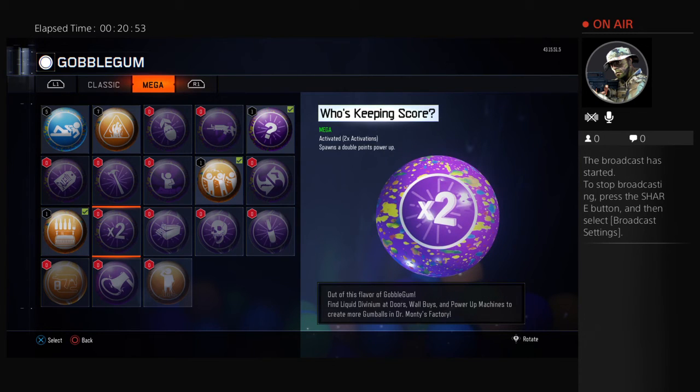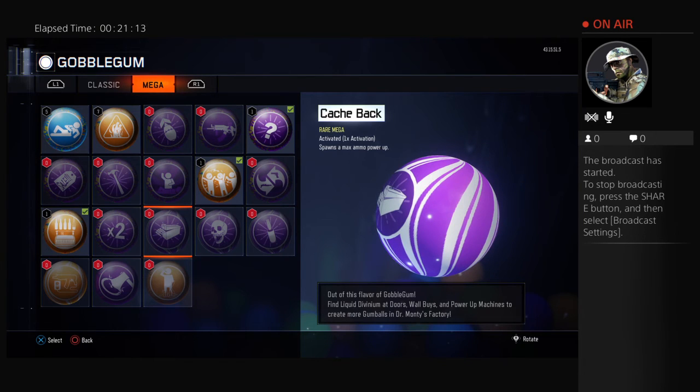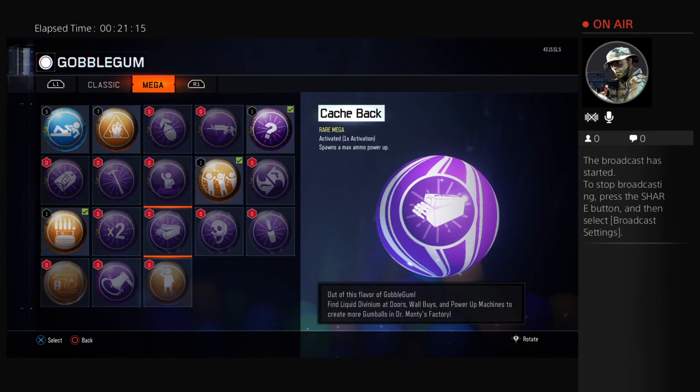Next, we have Who's Keeping Score. I like this one because it gives you double points — spawn this bad boy and you get double points instantly. Next, we have Cashback. It's a rare mega. Basically, what this does is spawn a max ammo. Once you're running low on ammo, or if anyone else is, you can just spawn this bad boy and get max ammo.